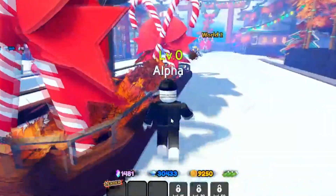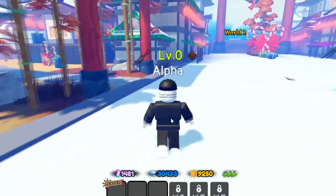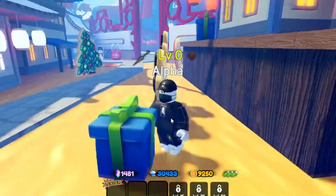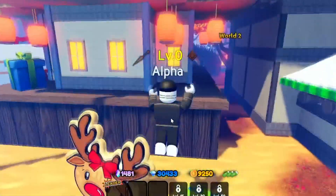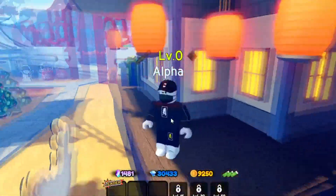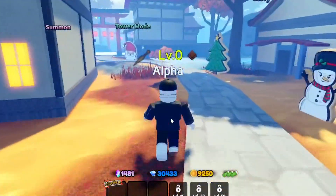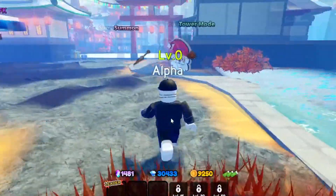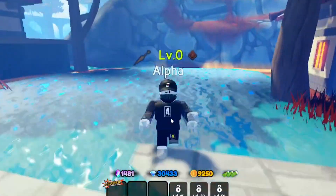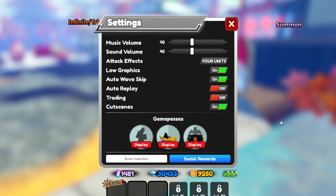It is a new year — what do you guys think so far? I mean, it's only January 1st so it's hard to say. Anyway, I'm going to show you all the working codes. All-Star Tower Defense still has the Christmas update with some snow. To redeem codes, go to Settings and you can enter codes right where it says 'Enter Code.'